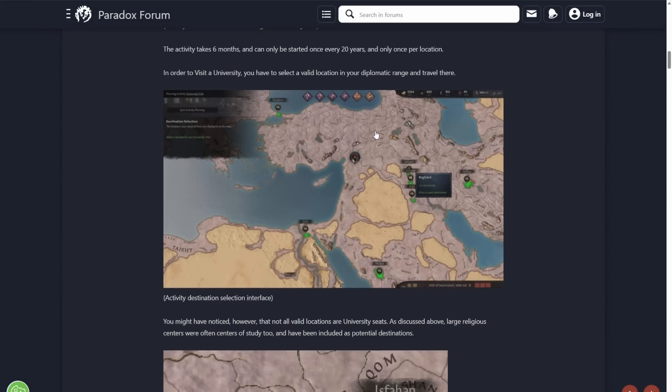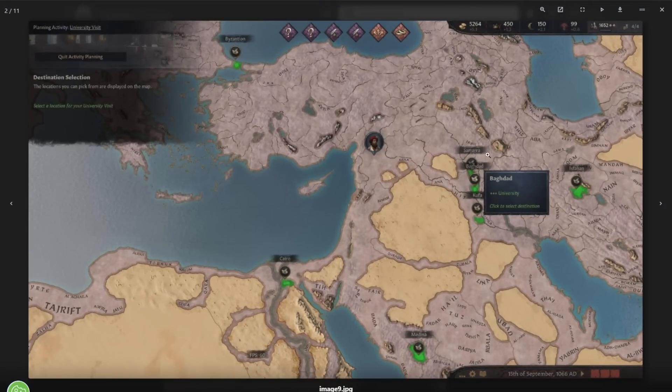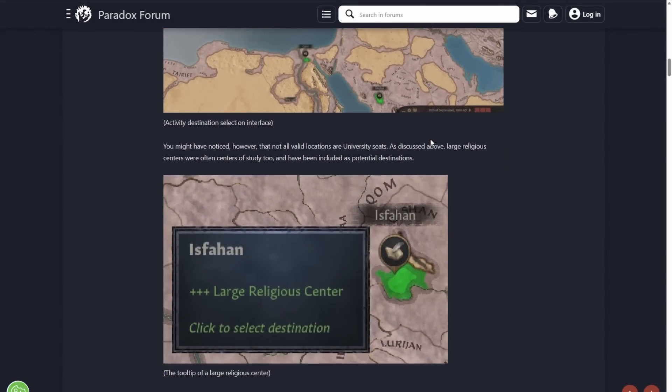It's going to use the same travel UI that we already have. If you're somewhere like here with three universities right next to each other, you just choose those three. But if you're elsewhere in the world, they're going to be sizable journeys — so it might not be as easy in other locations, but just like real life, that was the case.